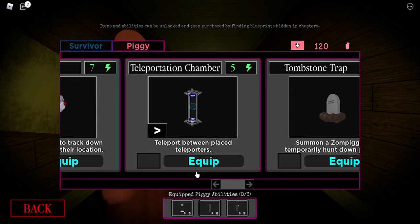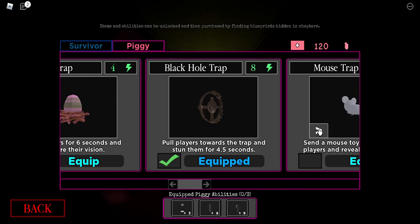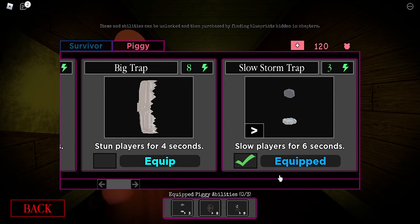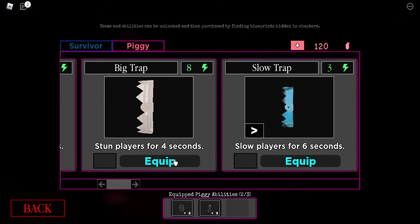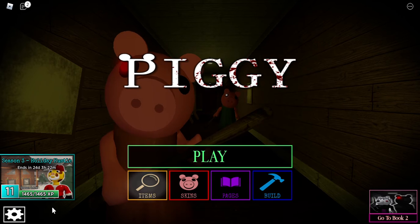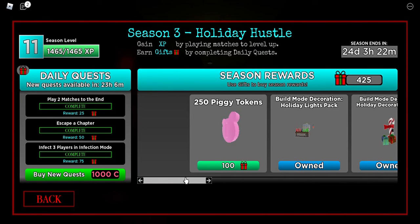Last season we got the teleportation chamber and spider trap. Let me unequip the snow trap — but it's the Slow Storm Trap. Then we have Slow Travel of course. I keep saying 'snow' — there we go. That was the Slow Storm Trap, not snow. I keep saying snow.